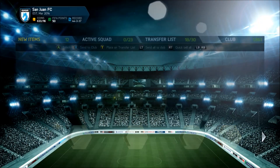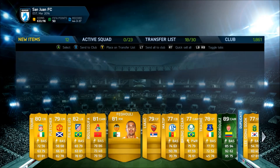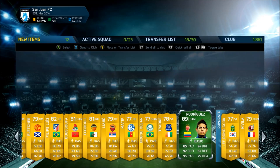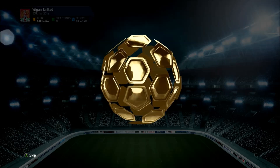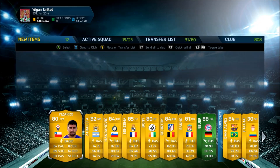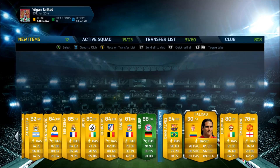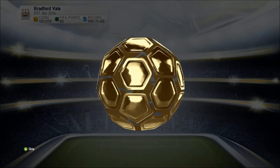We get an 89-rated Rodriguez — an amazing pull! I keep getting mixed up whether it's 89 or 88 rated; I think this is the Team of the Tournament version since I opened them out of order. Then we get Manuel Neuer — also a great pull. And this pack has Dani Alves, Falcao, and Benzema — a really good pack for high-rated players.